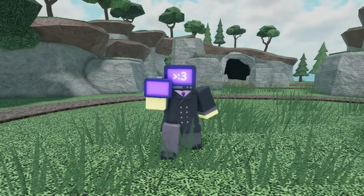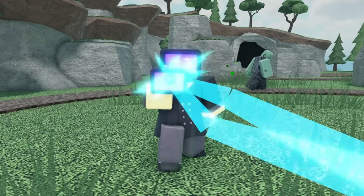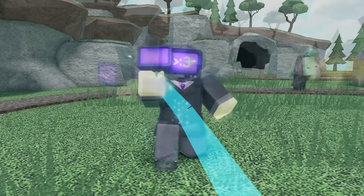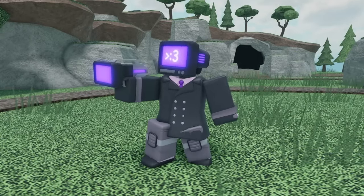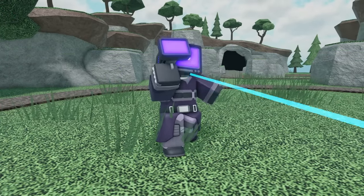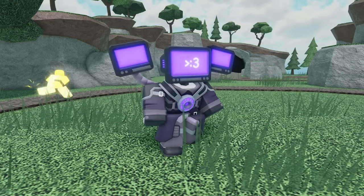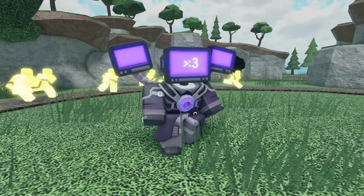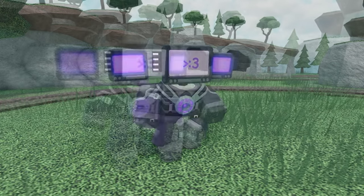Starting off, we have the TV Electroshocker. At level 0, it has a purple TV with an uwu face on it for a head, a black suit, and its gun is another purple screen. At level 1, it gets a little attachment sticking out of its head. At level 2, it gets some black gloves and knee pads. At level 3, it gets a bigger head. At level 4, its black suit turns into a purple coat. At level 5, it now attacks from two extra screens that it has from behind its back, and it gets an energy core on its chest. At max level, its screen head now turns into a light shade of pink.